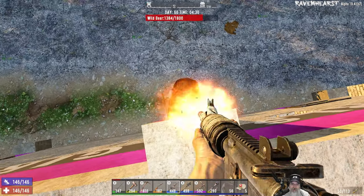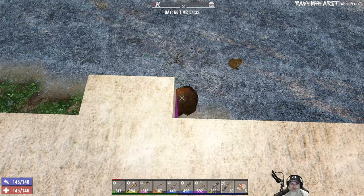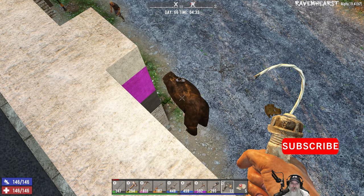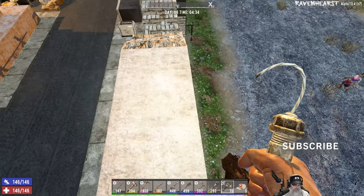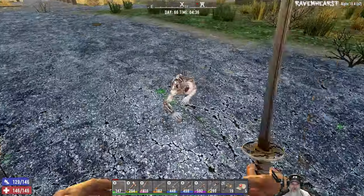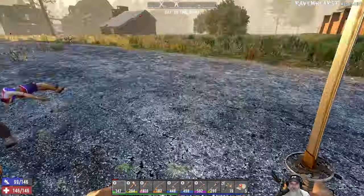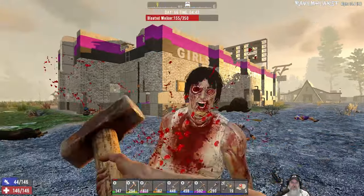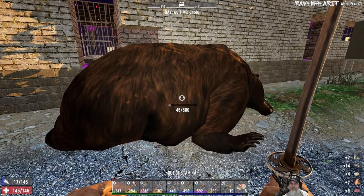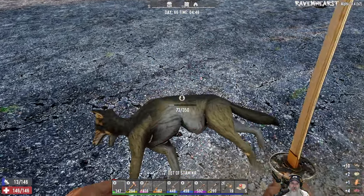Trying to get headshots off on him. Let's deal with these Zeke-rooskies. We get some testosterone, or whatever that stuff's called, that we can use to make steroids.